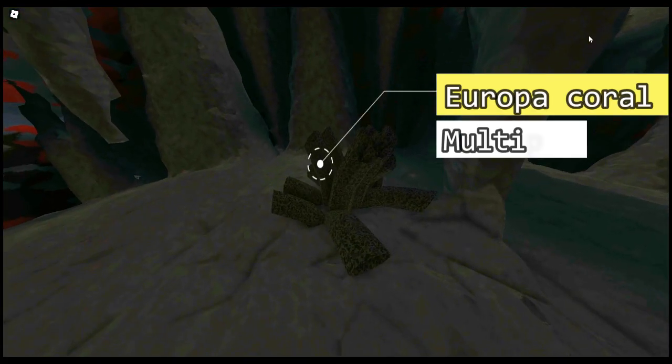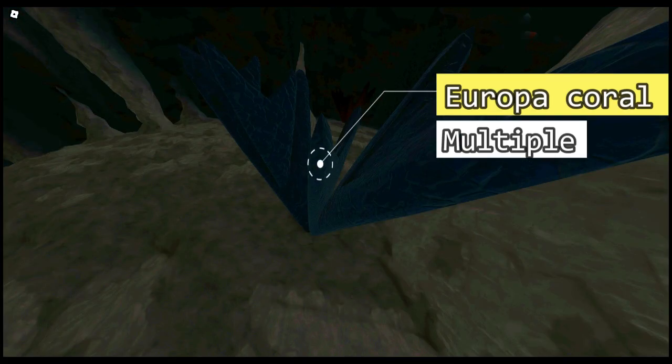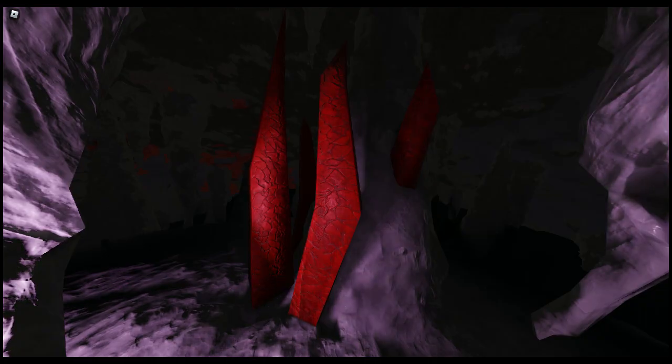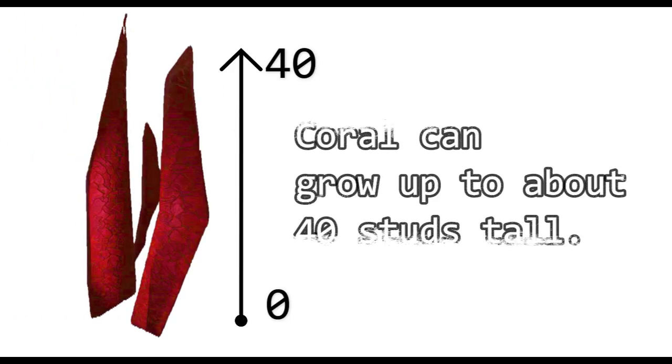Next is coral. There are 4 types and colors of coral: blue, green, yellow, red, and gray. There is normal-looking coral, butterfly coral, sea-weed-like coral, and lastly a small sea-weed-like coral. Corals may look beautiful but they can reach a huge size — the largest coral can grow up to 40 studs tall while others are only 2 studs tall.